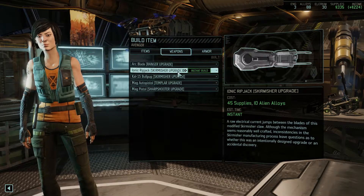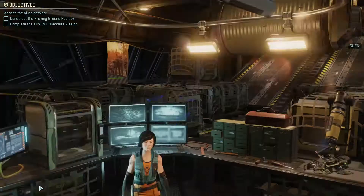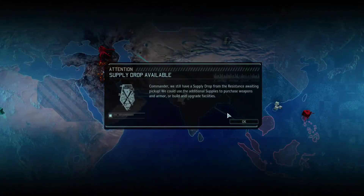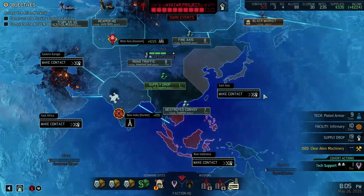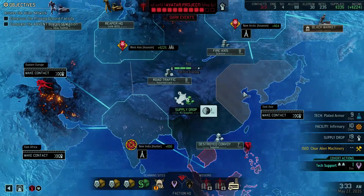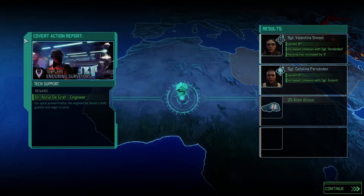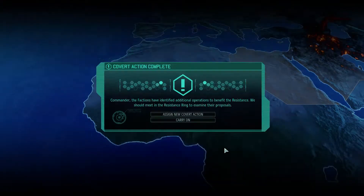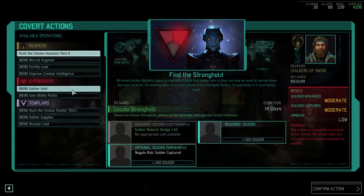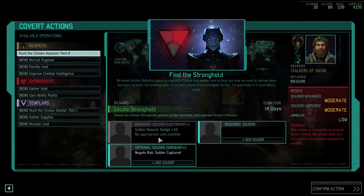Can we upgrade anything? Okay, supply jobs. Oh, another scientist. Avenger plotting new course. Our cooperation has proven to be a boon to the resistance. The covert action — we got a scientist and some more good stuff. Assign new ones. Facility lead? I really want to progress the assassin's mission. You can get another engineer.